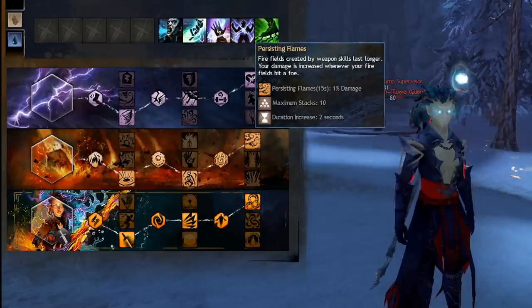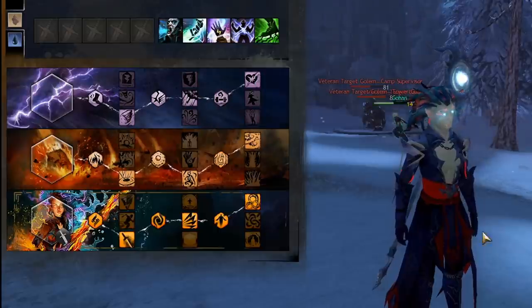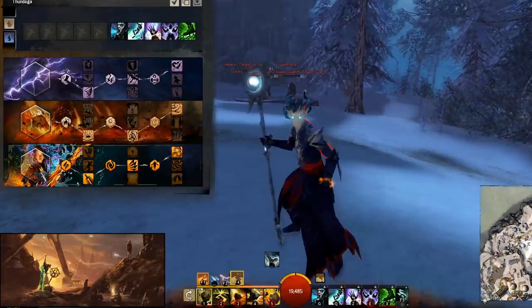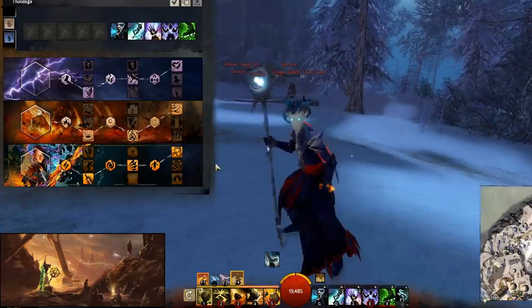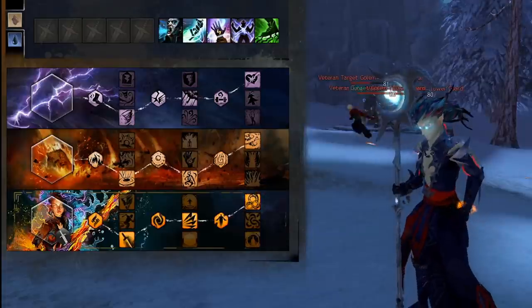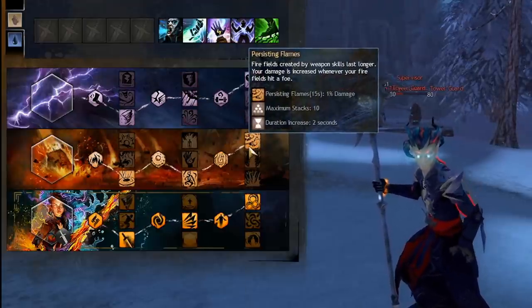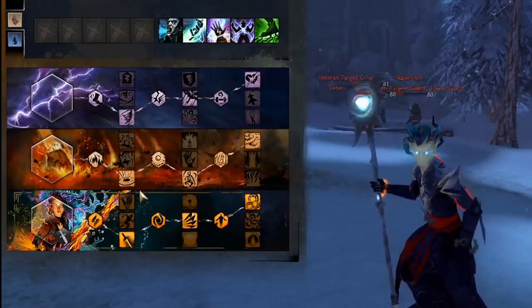And then Persisting Flames gives you a stacking buff whenever you hit with one of your Firefields — basically Lava Font, your Fire slash Earth dual attack Pyroclastic Blast, and Burning Retreat. Those are your only Firefields. But every time they hit, you get a stack up to 10 stacks. Whenever you use your Lava Font hitting maximum targets, you'll get maximum stacks over two ticks, and that gives you 10% more damage. It's just damage modifiers everywhere.